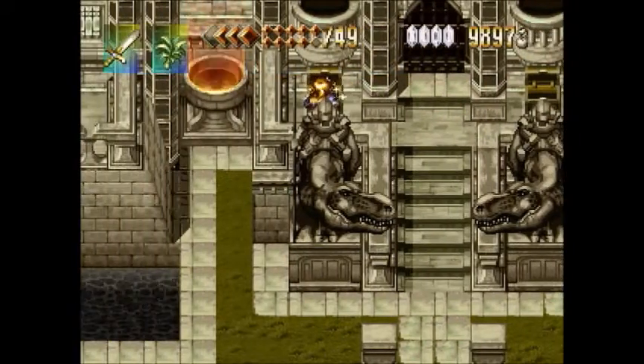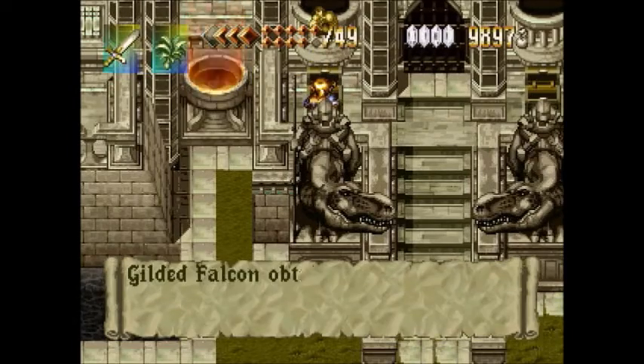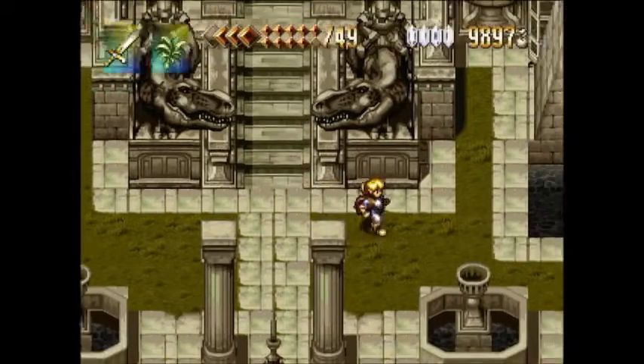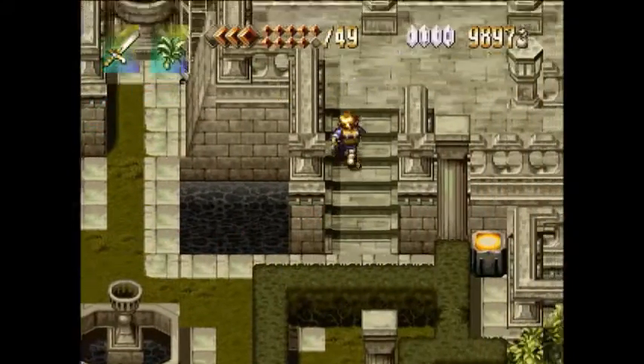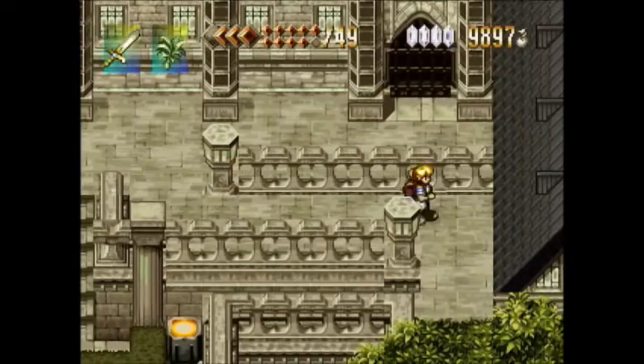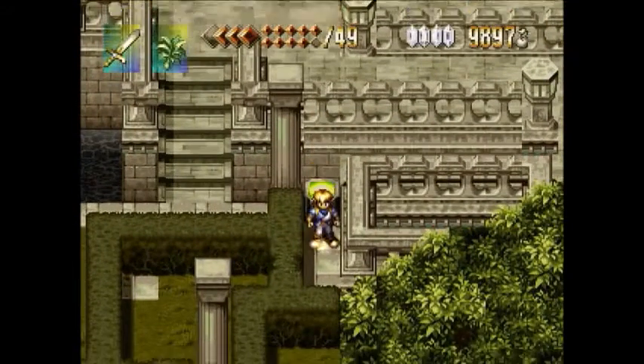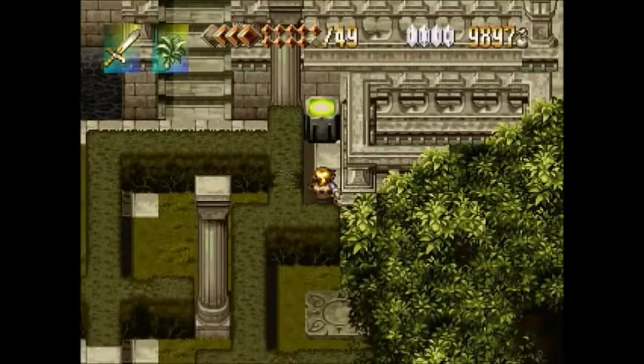But first things first, unlocking that first door gives us access to the fourth and final Magic Seed and the 50th and final Gilded Falcon, meaning we have almost every collectible in the game now, except for the item that we get for returning all the Gilded Falcons and the 50th and final Life Vessel. The Gilded Falcons we can actually exchange right now.